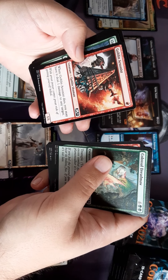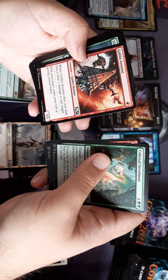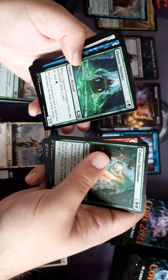Goblin Arsonist — it's a one drop. Whenever it dies, deal one damage to any target. So that's Mogg Fanatic — similar. You have to sacrifice Mogg Fanatic though. So that's not bad for a one drop goblin.